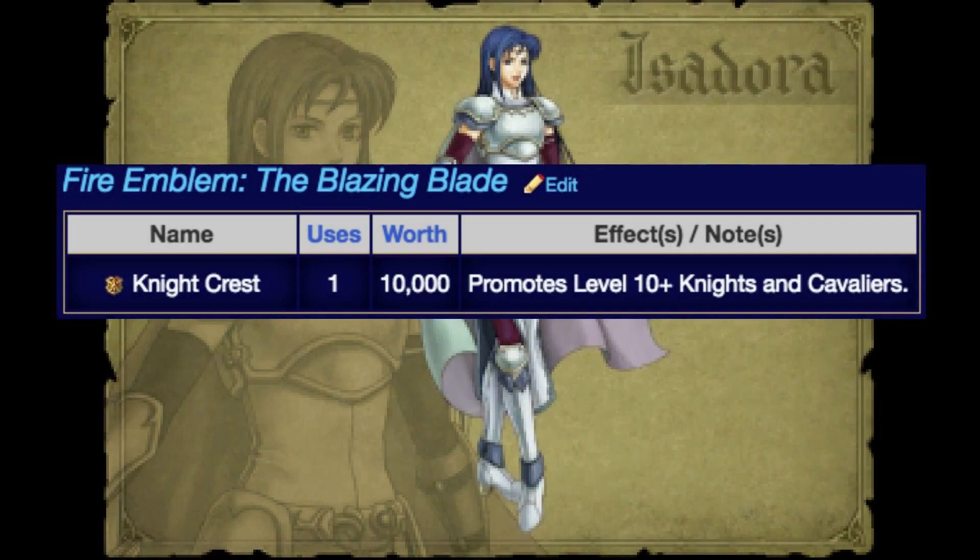It's worth mentioning that Isadora doesn't need to use a Knight's Crest, which is worth 10,000 gold. All the other Cavaliers besides Marcus require this to promote, but Isadora comes as a Paladin out of the box, with very good bases to go.